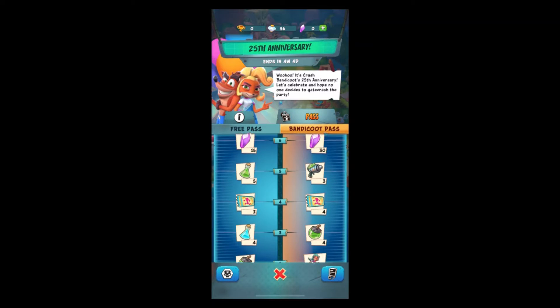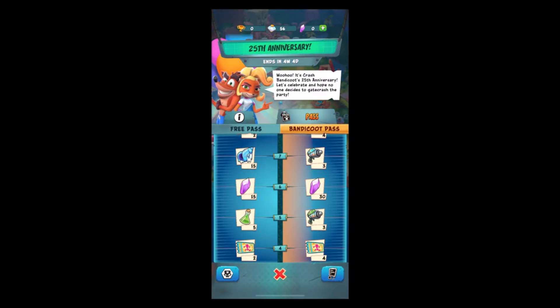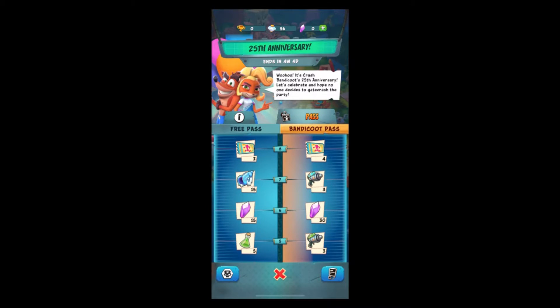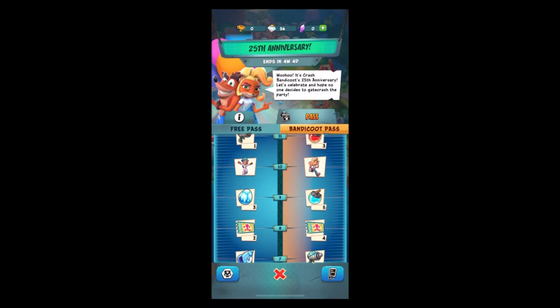Tier 3 also includes Frosty Serum for free pass, and tier 4 is a Six-Server-On ticket. Tier 5 is Nitrogen and Nitro Serum. Tier 6 is 45 crystals — 15 for free pass and 30 for premium pass. Tier 7 for free pass is a Shell Shard, and for premium pass it's Frosty Ragan. Tier 8 is a Six-Server-On ticket and tier 9 is Snow Egg for free pass.